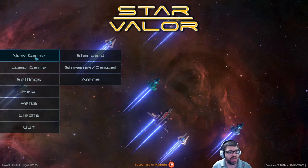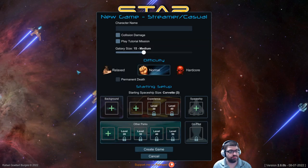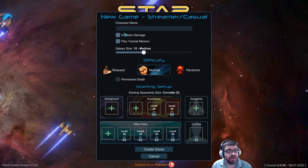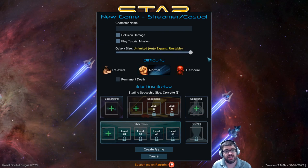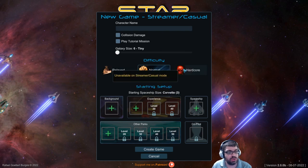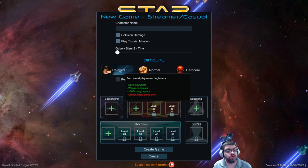If I hit New Game, just to show you what you can play — there's Standard, Streamer Casual, and Arena. Under Streamer Casual, it's just a faster play mode where you level up more quickly. There's also the ability to toggle collision damage, play the tutorial mission, choose the galaxy size anywhere from six to unlimited (which is unstable), and choose relaxed difficulty, normal, or hardcore.